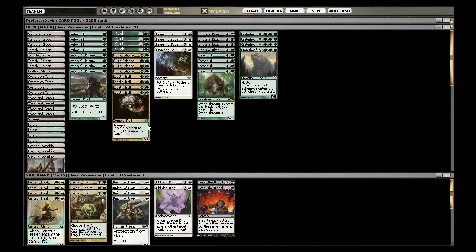Even though the deck doesn't have removal, Lotleth Troll, Lingering Souls, and Thragtusk help me get to the late game, so I don't really need to remove things. I can just kind of stall until I reanimate the Craterhoof. And almost every time if Craterhoof hits the battlefield, the game's probably over.